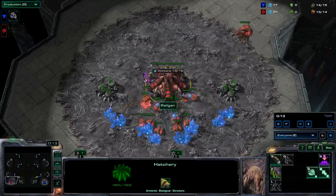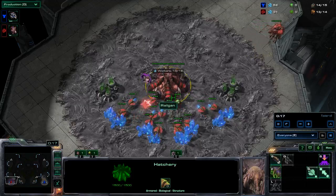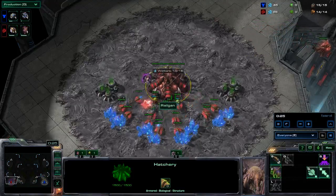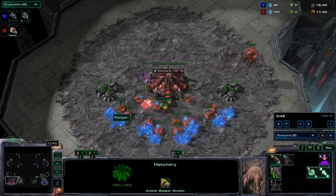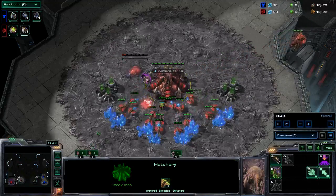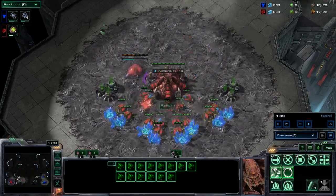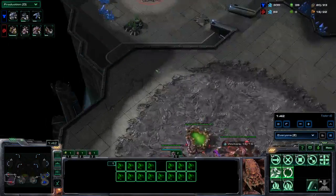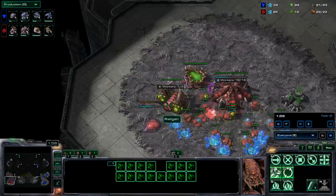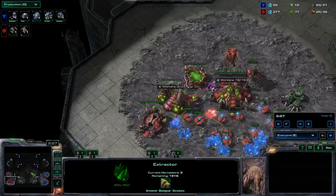Hello everyone, Relgan here with another tree roach opener against Terran replay. Today we're having a look at how the tree roach opener works against cyclone openers that will later transition into tanks. I suppose most of you are rather familiar with the opener, so I'm going to go through the early game really quickly. It's pool, hatch, gas, then a roach, one drone in the gas, then three drones in the gas.